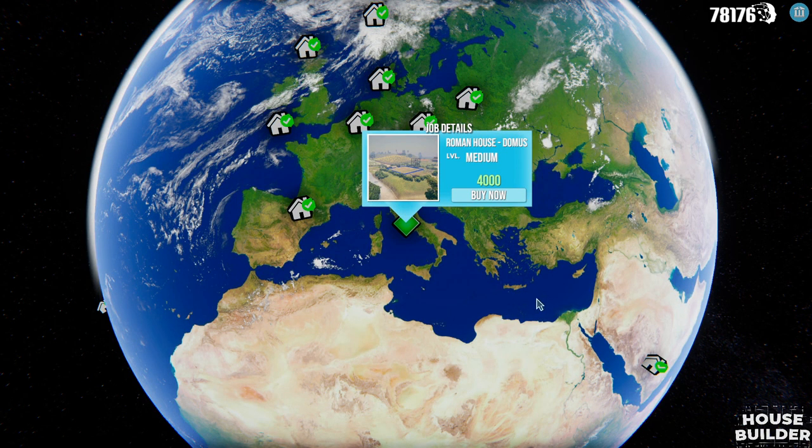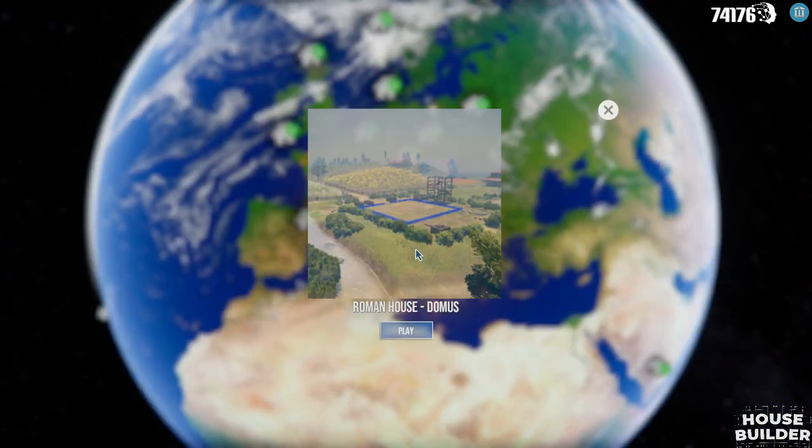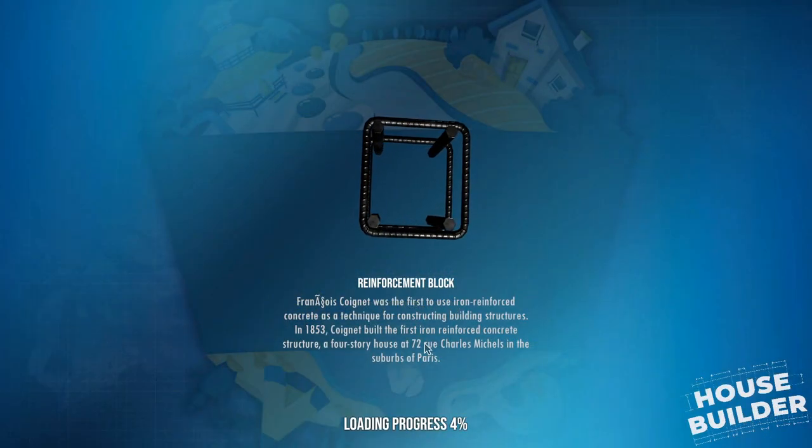What's happening, everybody? I'm Gromaster. Welcome back to Morehouse Builder. They added another house — there's a Roman house now. So we're gonna buy this new house and jump in. I'm intrigued. I always like coming back to this each time they add a new house.